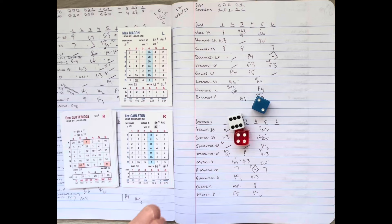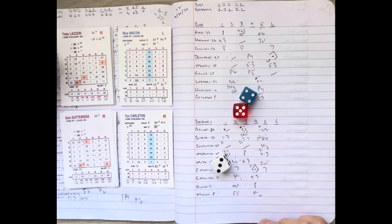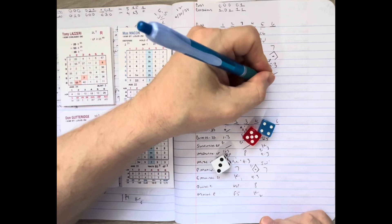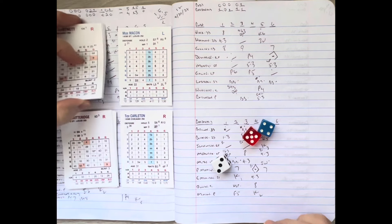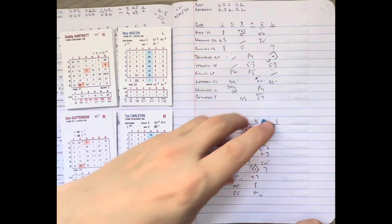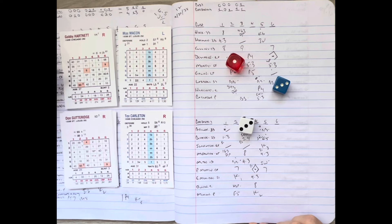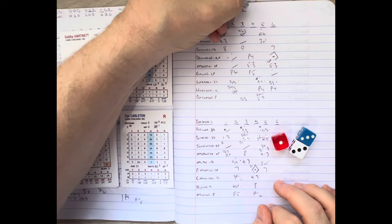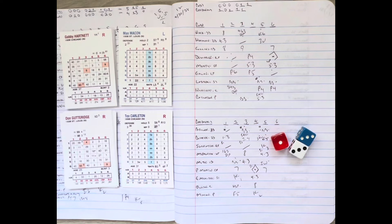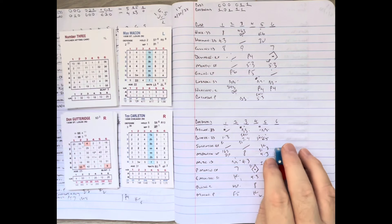Macon delivers and walks Lazeri on ball four — two on now. Gabby Hartnett comes to the plate with Frankie Frisch nervously pacing in the St. Louis dugout. Hartnett digs in with Carlton on deck. Macon delivers and Hartnett pops it up — Booker takes it on the infield dirt for out number three. The Cubs get another run to cut the Cardinal lead in half on two hits, but leave two on. We go to the bottom of the sixth — Cardinals 4, Cubs 2.